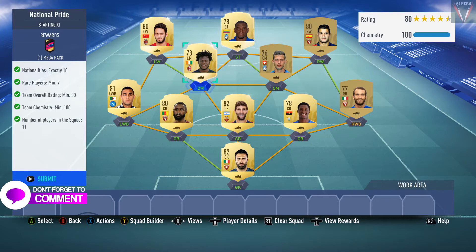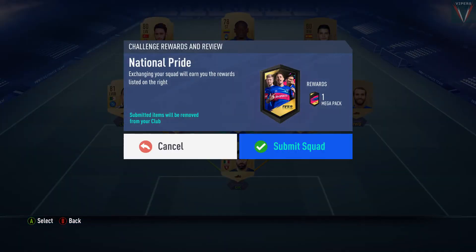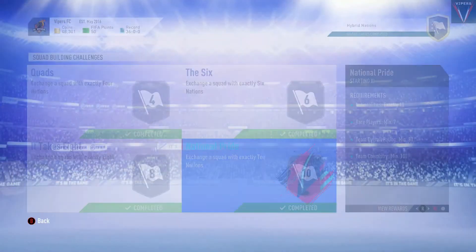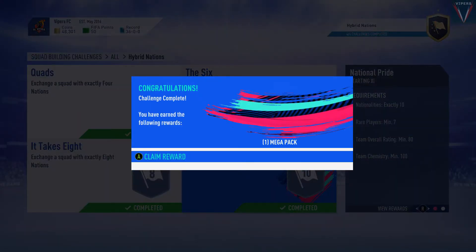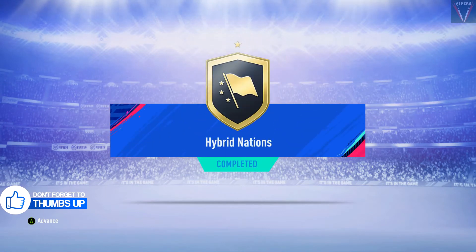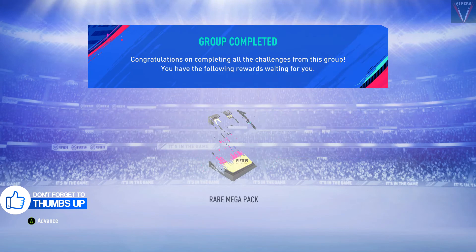We submit our squad and we get a mega pack for completing this SBC, and also the Hybrid Nations group is complete. We get a rare mega pack for completing the group rewards. Let's go and open our rewards. Also, if you want the solution for the first SBC, the link is in the description below.